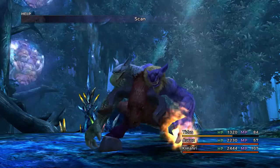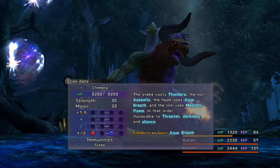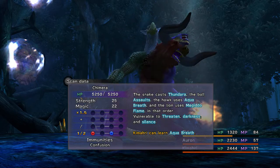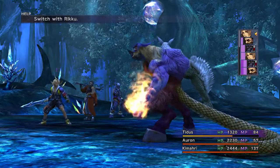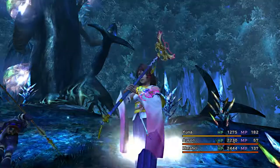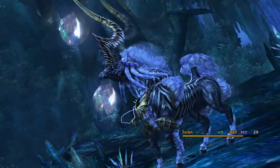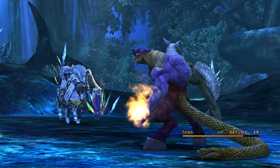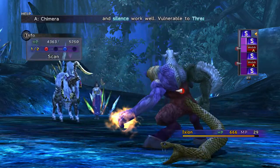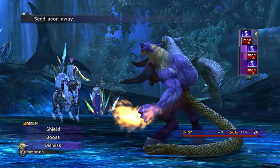What is this thing's strategy? I keep forgetting what it's supposed to be. I love the sound design of Scan. So the attack order is: Thundara, Assault, Aquagraph, Mega Flare in that order. So it would actually be good if I brought Ixion out first. I love how Ixion has exactly 666 HP.